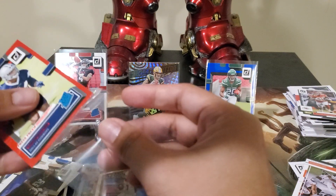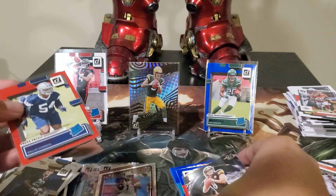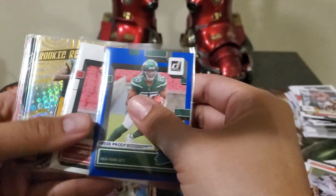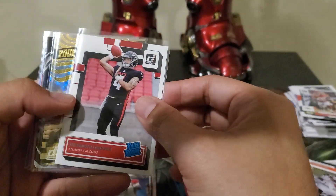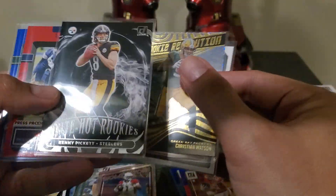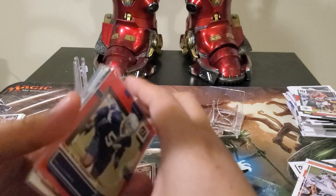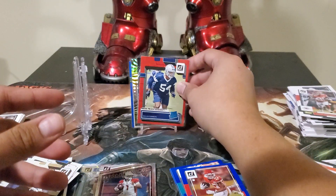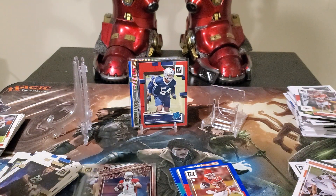I think we had some good pulls overall. Fat pack was great for the price — only $12. From the fat pack we got the blue press proof. From the blaster we got Desmond Ridder, Christian Watson Rookie Revolution — which I love — Kenny Pickett White Hot Rookies, and Sam Williams red press proof. That's it for our review of the Donruss Football blaster and fat pack. Hope to see you next time, thanks for watching!